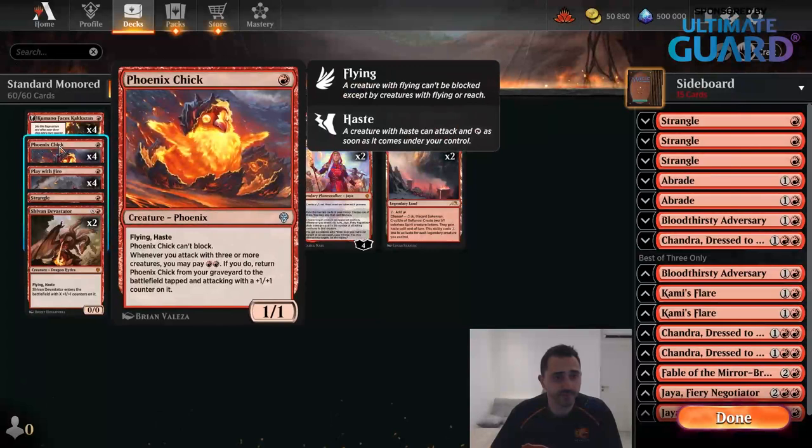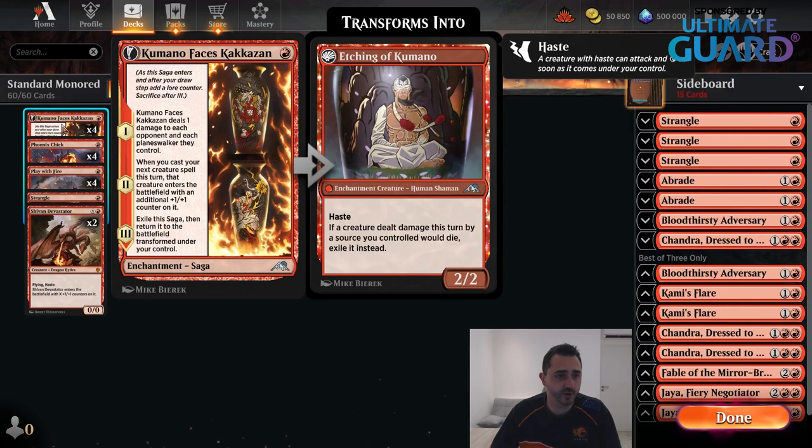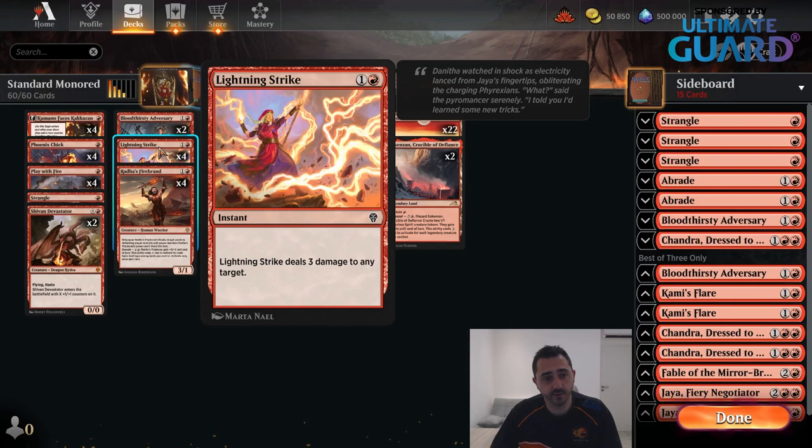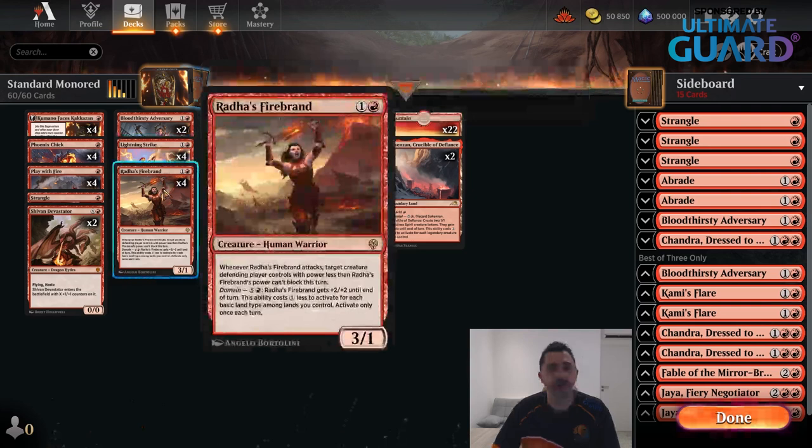The other new cards: there's a one-drop, Phoenix Chick — one mana, 1/1 flying haste. Those are not exactly great numbers; I like my one-drops to have two power. But the upside is that if you attack with three or more creatures and it's in your graveyard, you may pay two mana and it comes back as an attacking 2/2. That's pretty decent for a one-drop, although I'd still prefer two power. Kumano Faces Kekazan is the other two-drop — basically a 2/2 haster on turn three that also pumps your creature and deals some damage. We're also playing Lightning Strike — nothing too fancy, just a decent burn spell for any red deck.